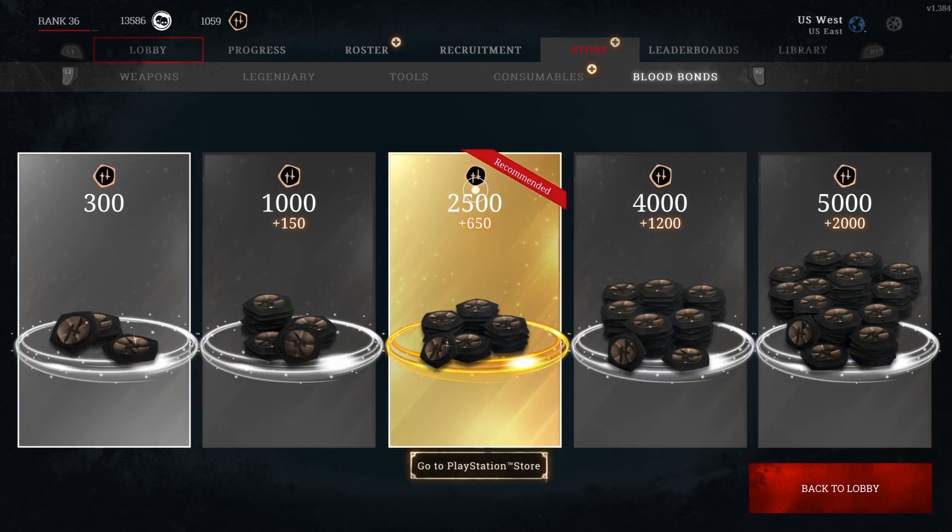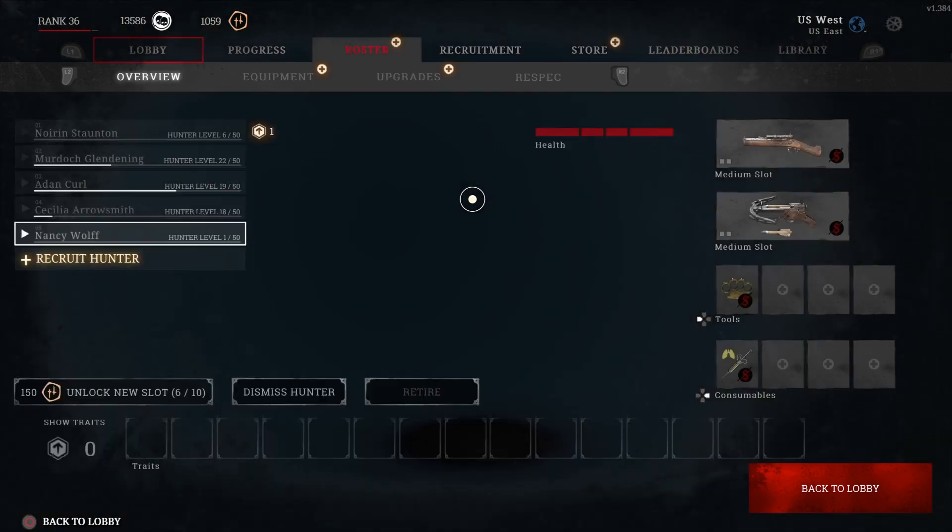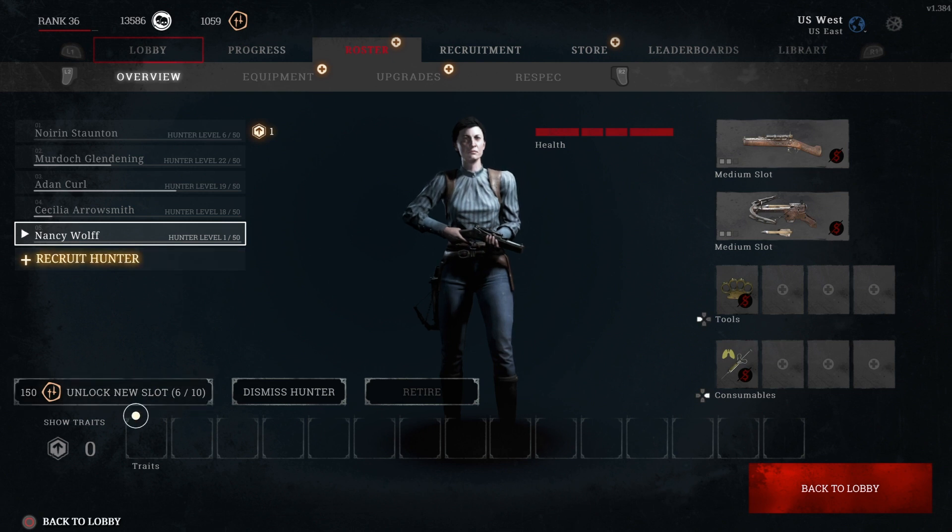They also have the store to buy blood bonds. Blood bonds aren't going to buy you anything special — the only thing they get you is another slot to recruit another hunter. I can see that being valuable later when you've got five level 25 hunters and you don't want to risk one. You could recruit a new hunter slot and start with a level one character so you don't get upset when you lose your good hunter.